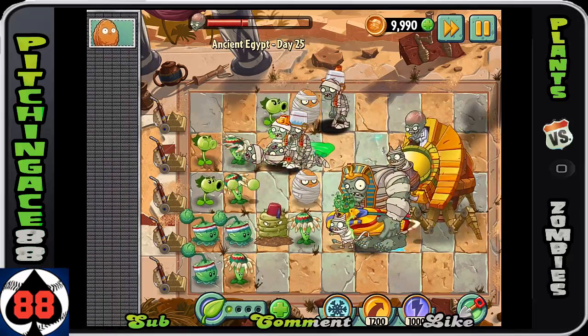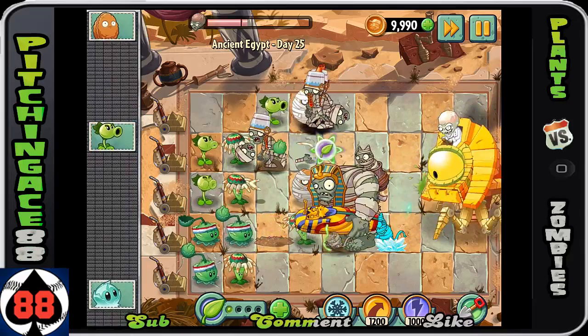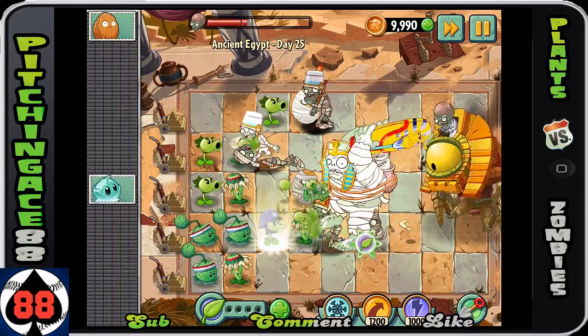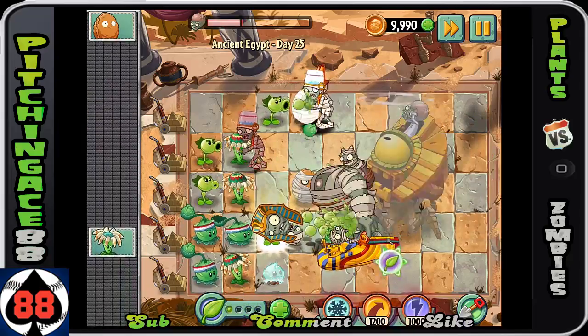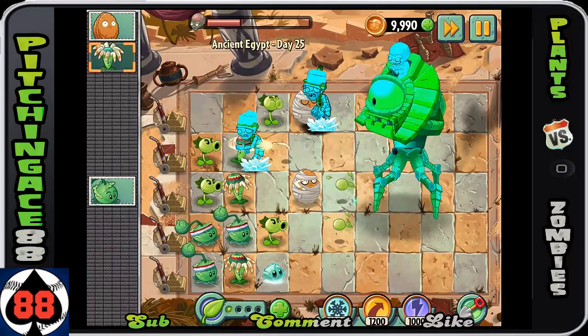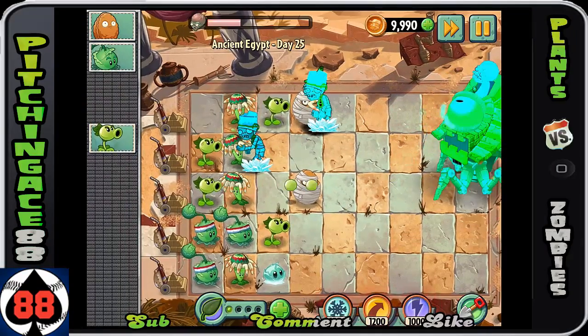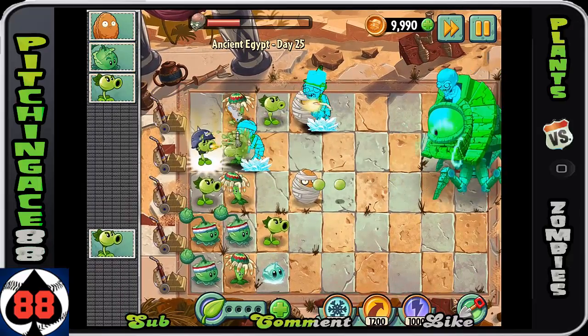Now, you got a Gargantuan in that row. You need to do your best to get rid of these things. The Gargantuans are worse than the Bucketheads. He's at a quarter of health.